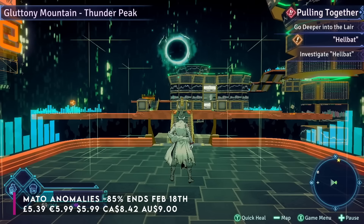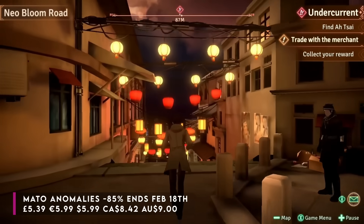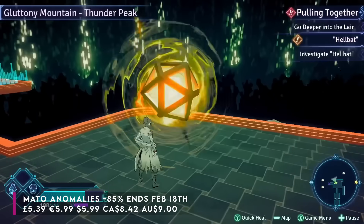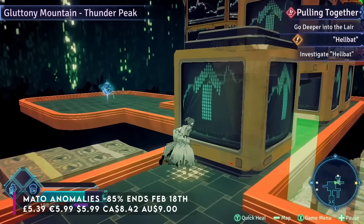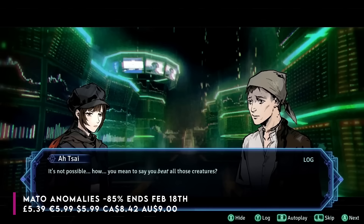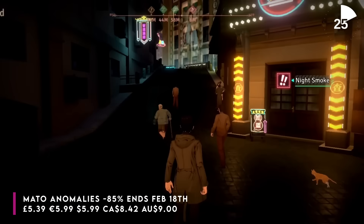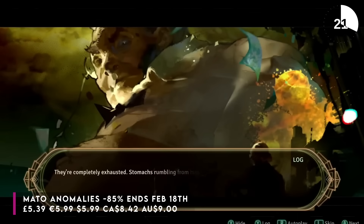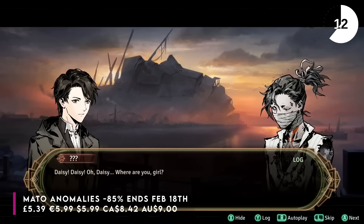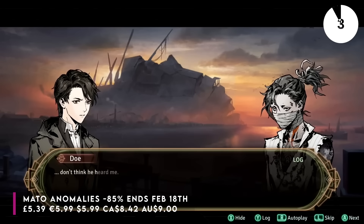Mato Anomalies is down 85% — the cheapest it's ever been — at £5.39 until February the 18th. We have a review on the channel. I'd say it's a good 7 out of 10 — not amazing but quite interesting, taking a unique approach to the near future. It's cyberpunk-ish but also Persona-ish. You have two characters: one normal and one who is basically a dimension-hopping samurai. The city is based on old Shanghai and is falling into disrepair. The two protagonists work together investigating strange anomalies, jumping to an alternate dimension to fight weird creatures. Enemy variety is a bit lacking, which holds it back from greatness, but the sum of its parts are still good enough at 85% off.